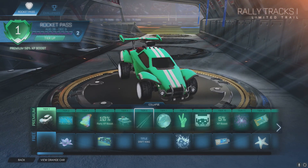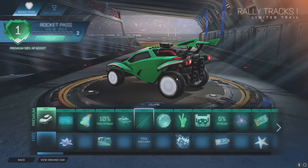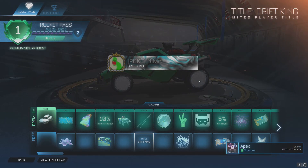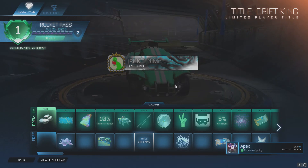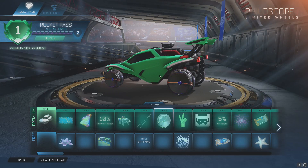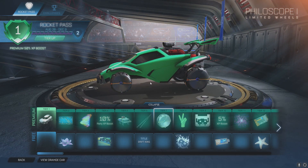Tier 6 is Rally Tracks — it's a trail where you're leaving skid marks on the track. Drift King — throwback to Tokyo Drift, Fast and Furious! Comment down below what your favorite Fast and Furious movie was. Mine is probably four or seven.